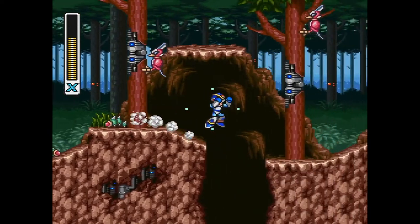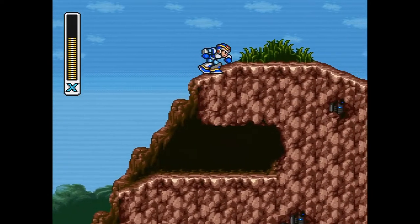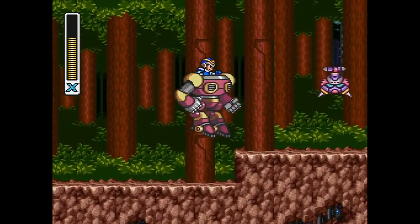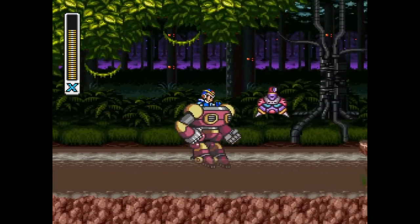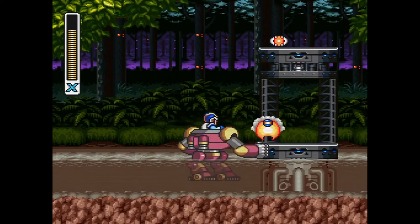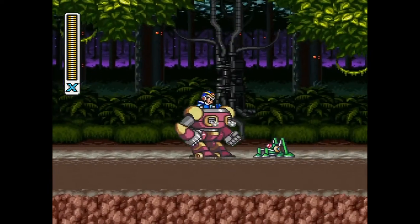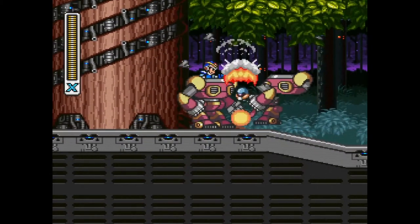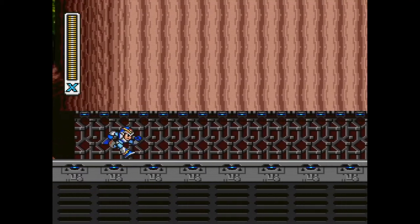I always dash into these things — even in my practice playthroughs I've dashed into that one bird robot. We have one more ride armor section here, which gives us enough time to potentially restore our health for Sting Chameleon, not that we're going to need it though. We do come across some other ride armor pilots throughout the game, but you don't really have to worry about them. The only thing to worry about is if you take too much damage, your ride armor will break. It does give some extra damage and extra protection, though.